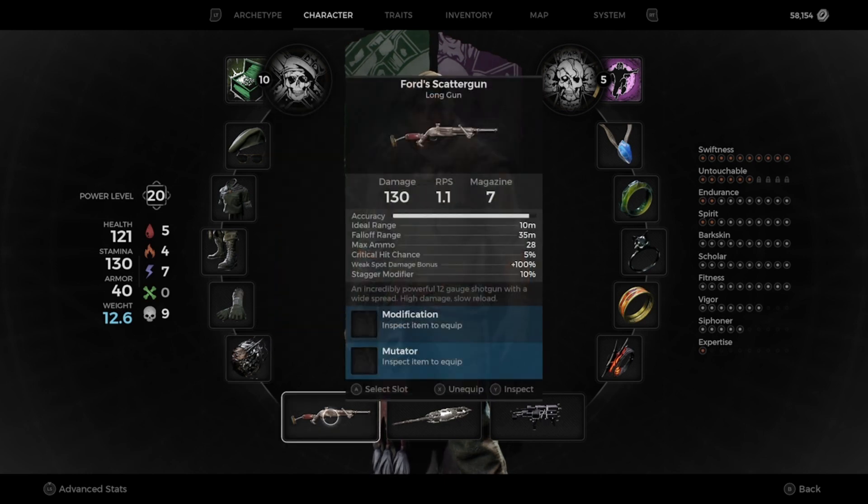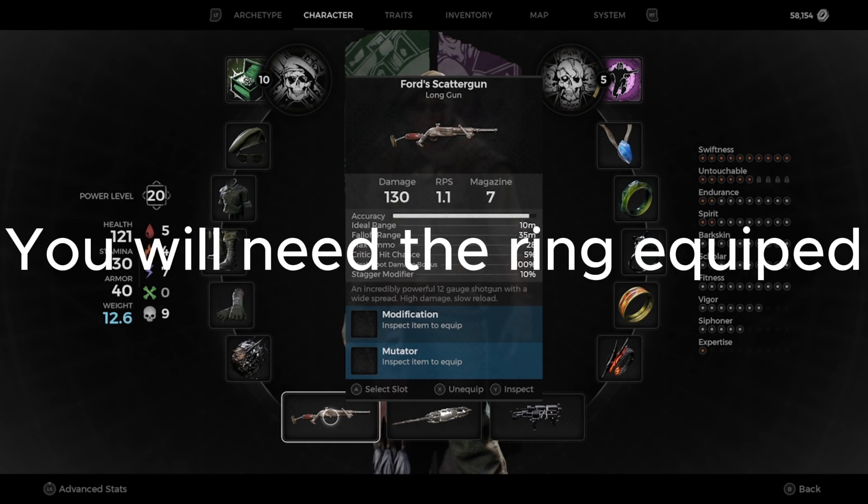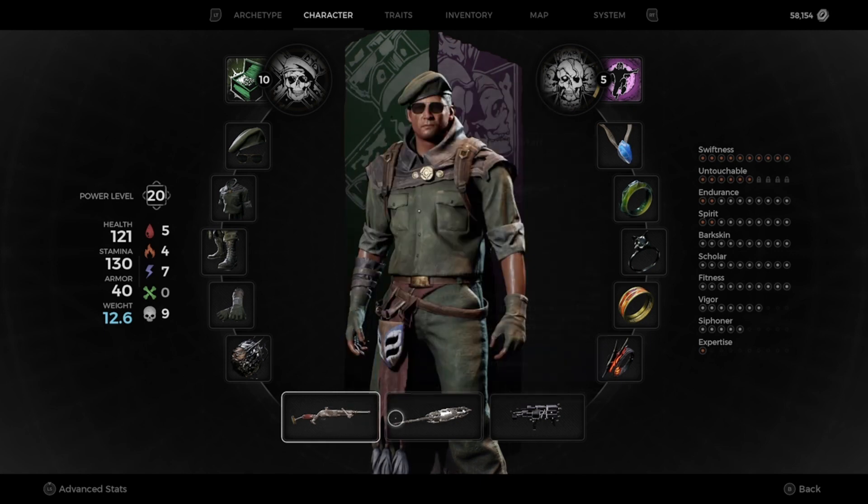Next is Ford's Scattergun. To get this, you're going to need to roll Yisha until you get the Red Throne start. Go in, talk to the queen, and then complete the world. Once you beat the Corruptor boss, go back and talk to the queen again. Make sure you are kind with her and when she asks you to kneel, kneel. This will give you the ring you need to access the area to get the Scattergun. After you get the Seal of the Empress ring, head out of the throne room and into the library on the right, head up the stairs, and the floor should open up giving you access to Ford's Scattergun.